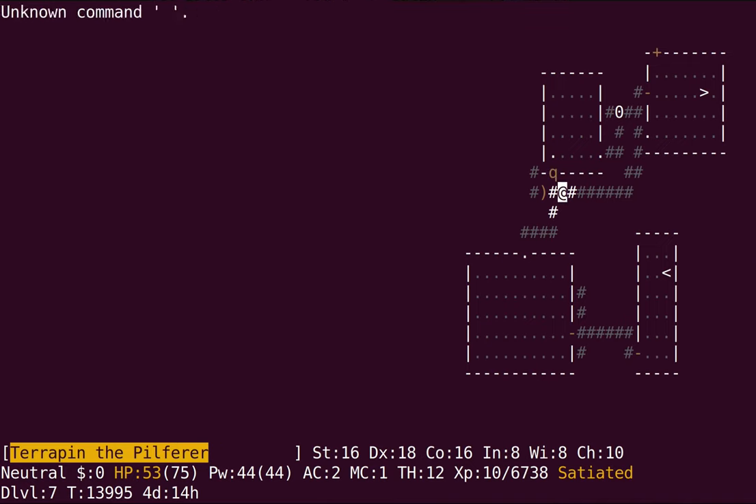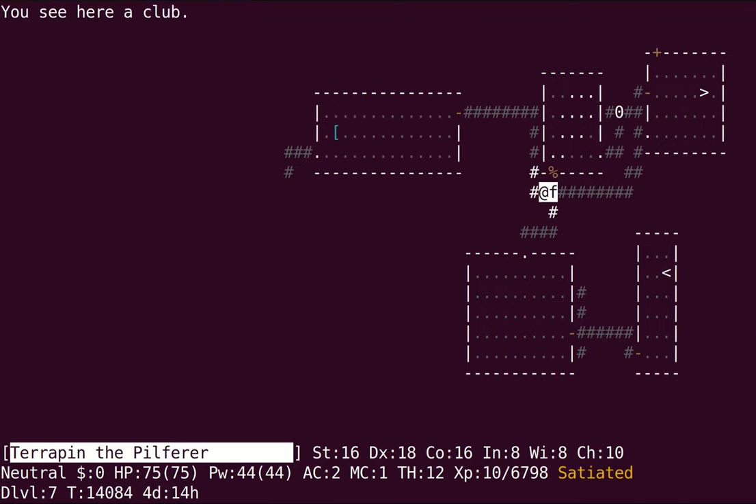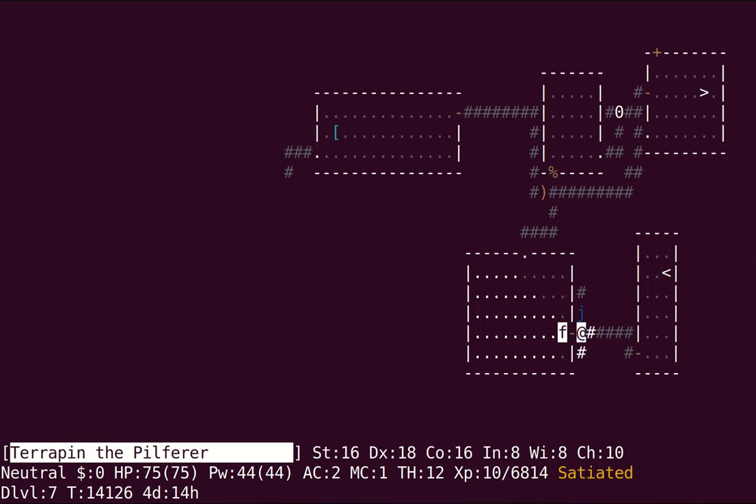Just because I'm satiated doesn't mean I'm going to stop eating stuff. I'm going to stick with light armor for two reasons: one, because it's light and I want the inventory space; and two, if I wear rigid armor then I don't get an AC bonus from dexterity, and my dexterity's pretty high. So I have a reasonably good AC bonus currently — I think it's like plus two or something. Oh, I'm not cold resistant yet.